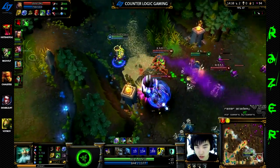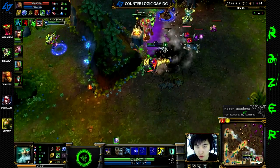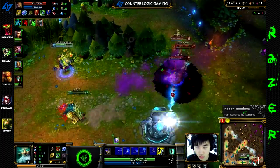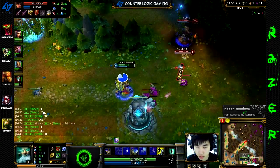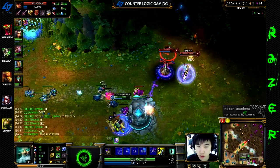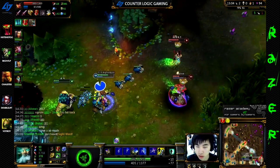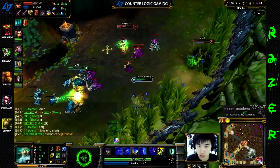This guy teleports down and I use my ult instantly on whoever he tries to kill. Right here I should have slowed the Singed instead of speeding this guy, because slowing enemies is always more effective than speeding yourself. If you're ever chasing or escaping, whenever you can put the slow on the enemy champion you should always do it over speeding yourself or your teammates.